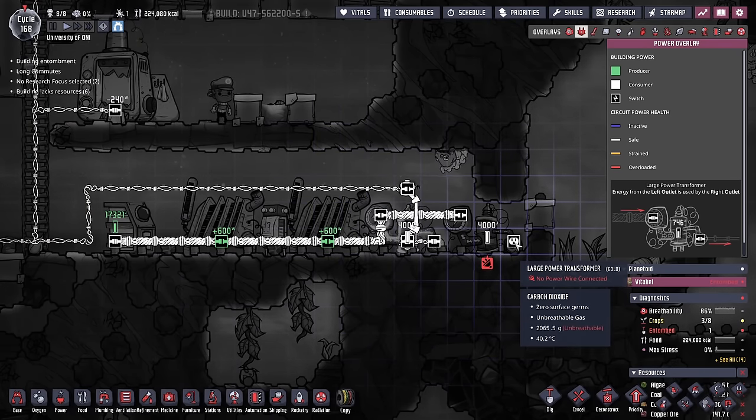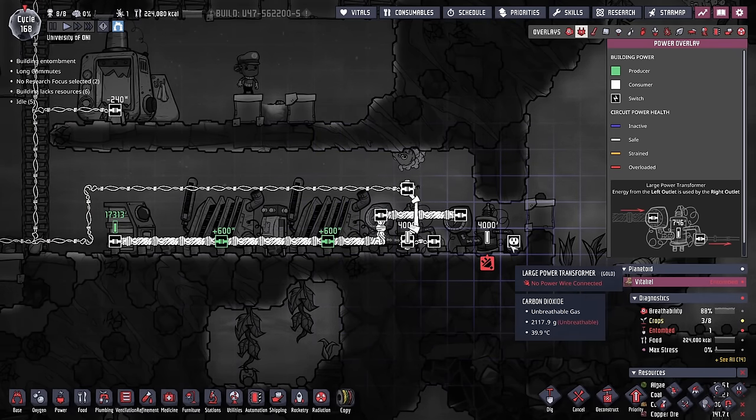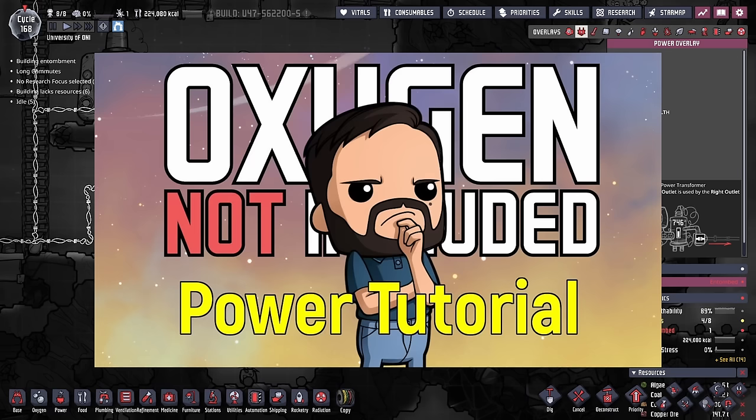Where this becomes powerful is you can add another transformer and keep extending your main power spine. In this example, I could run 1,000 watts off of this transformer and then run another 1,000-watt line off of this transformer. For clarity, these are large power transformers and they can actually handle power flow up to 4 kilowatts. When they start drawing enough, it might be too much for your standard power spine, which is why you normally start your main power spines using heavy-watt wire. So now whenever I need to send power anywhere I want, I can just come right off of this large power transformer. That is a very down-and-dirty explanation, but I've done a full episode on just power if you want to get more into the weeds with it.